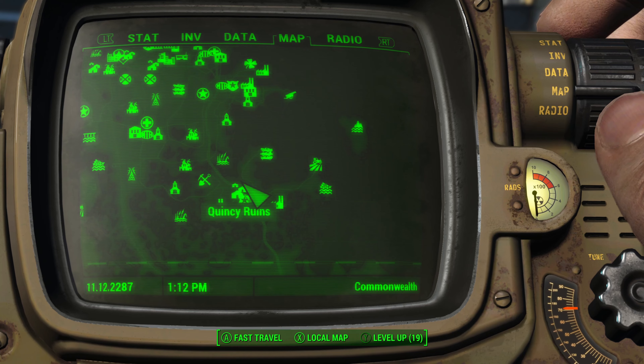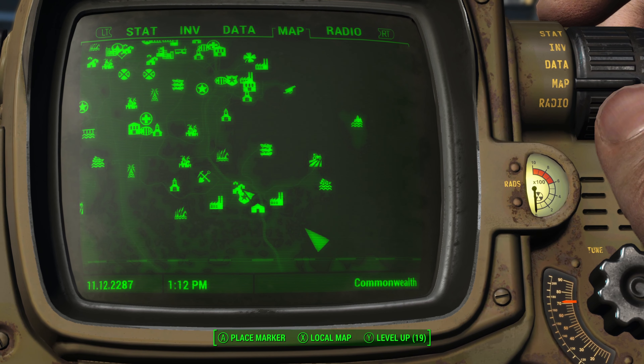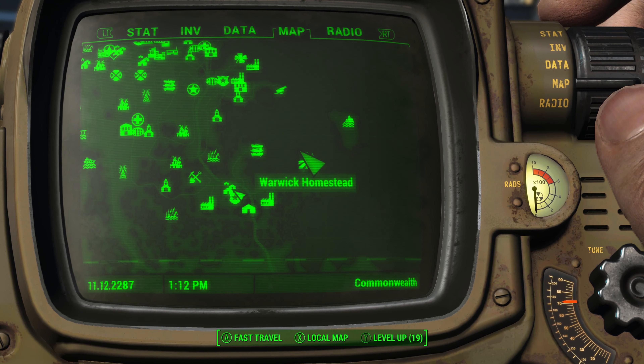You will find Good Intentions in Quincy Ruins. It is located on the very bottom right-hand corner of the map. It is also west of Warwick Homestead.